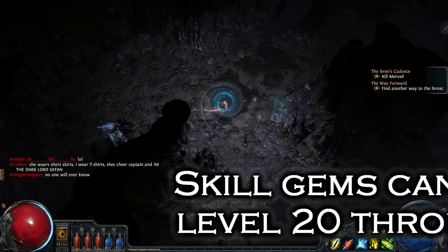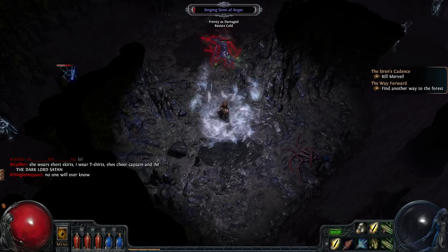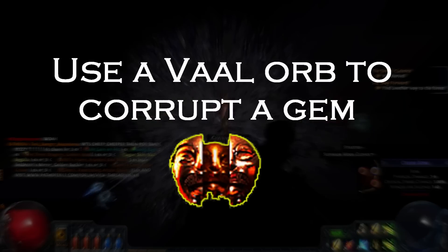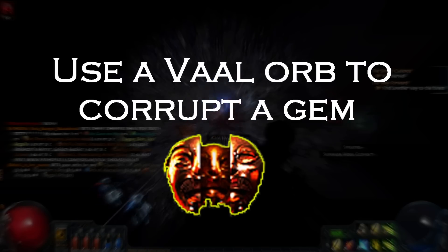Gems level up to a maximum of 20. However, it is possible to exceed this limit using equipment that gives +1 or +2 to gems in the item, corrupting the gem, or linking them with a certain support gem. Corrupting is a mechanic where you can increase the level or quality of a gem, as well as adding new effects that can change the way the skill can be used in combat.